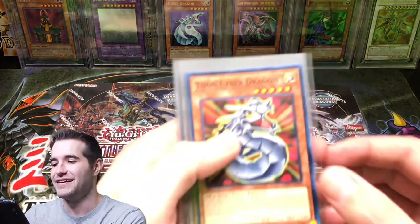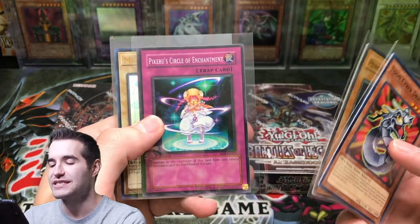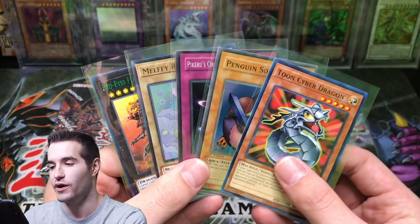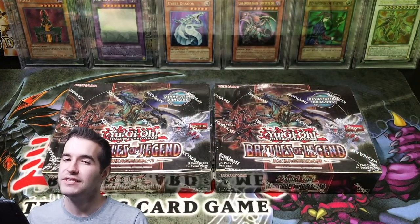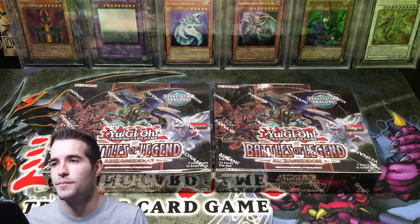The giveaway for this video is a Toon Cyber Dragon, Penguin Soldier First Edition, Petrus Circle of Enchantment, Melfi Rabbit, and Red Eyes Flirt Metal Dragon Green Text from Legendary Duelist Season 1. All the cards will be given away to one of you guys. All you have to do is like the video, be subscribed, and let me know who won the battle between me and Rhyme Style and what your favorite card was. So here we go, let's get into it.